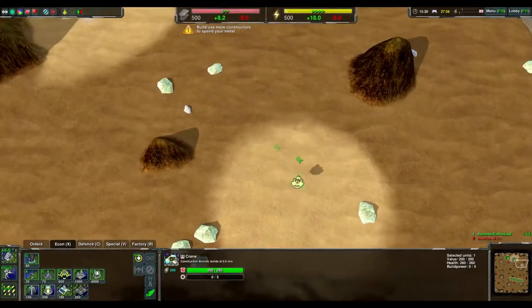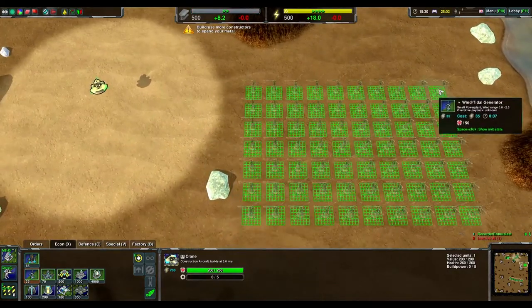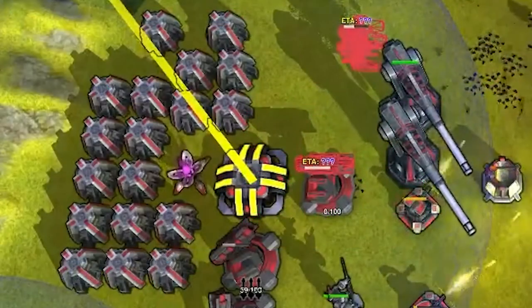Even solar collectors blow up to damage their surroundings a bit. When you're building energy, try to spread producers out to the best degree. The easiest way of doing this is to hold alt and shift to cue a grid pattern, and then use Z and X to fix the spacing between each building. The same goes for storage units.